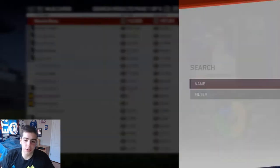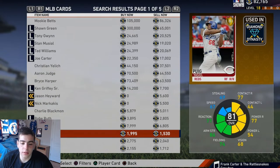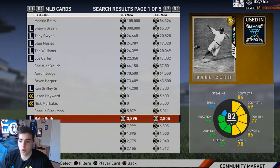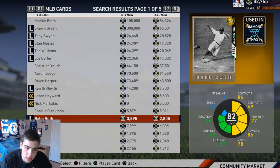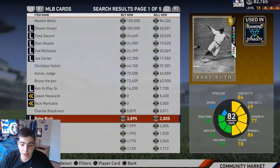Alright, budget right fielders. Number one on the list — oh my goodness — Babe Ruth! I'm about to pick him up. Look at this card, this guy is gonna hit nukes every single time. For that price, this is one of the best budget cards in the game, period. Look at the power, the vision is there, the contact is there. Speed and fielding aren't the best, but who cares about fielding? It's Babe Ruth, the GOAT. Budget outfielder number one: Babe Ruth.